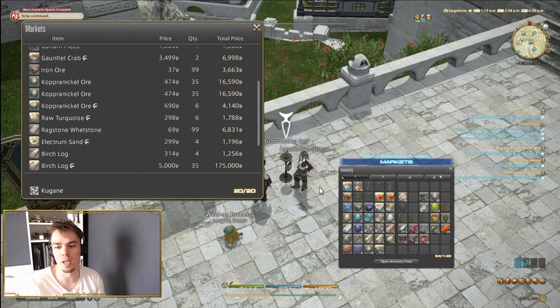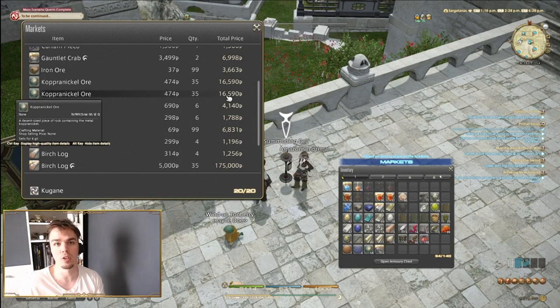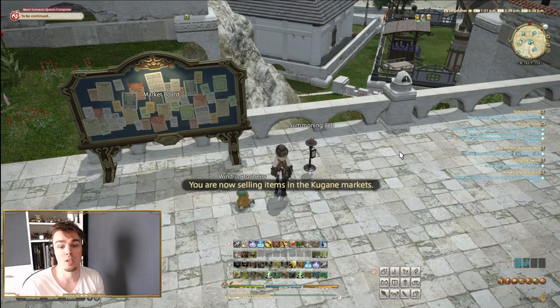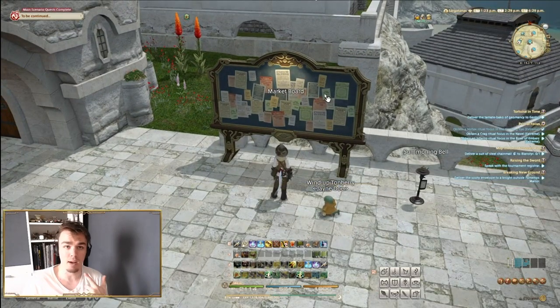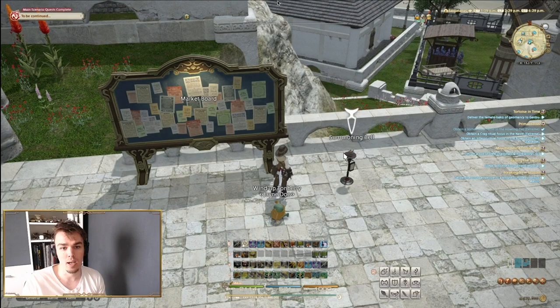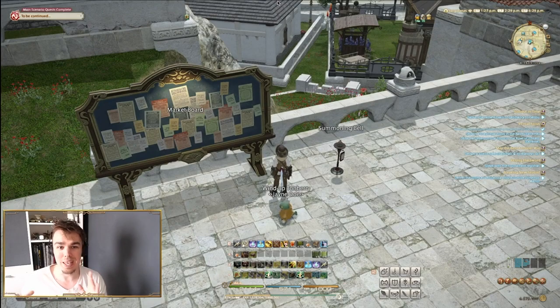Will these sell today? I don't know. Are you willing to part with the capital in the meantime? If you start filling your retainers entirely with flipped items, you could be investing hundreds of thousands if not millions of gill — and you only make that money back when it sells. It's absolutely a bit of a gamble, but it's another great way to turn existing money into more money without gathering, crafting, or doing anything effort-intensive. I literally don't move from this spot.